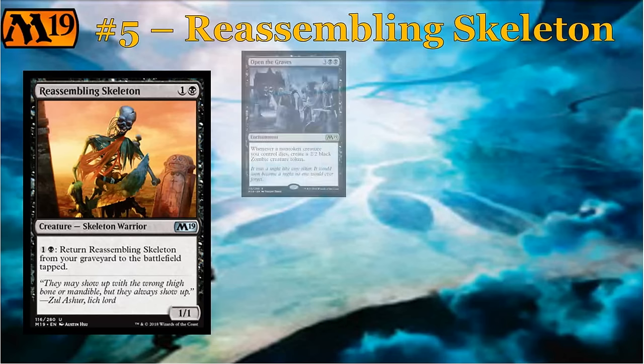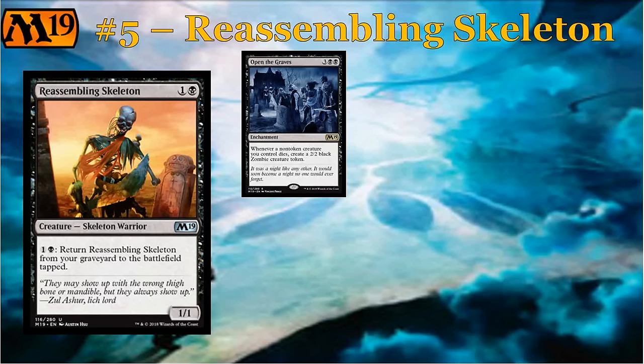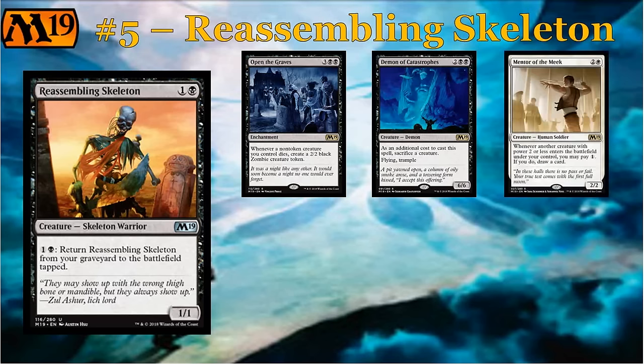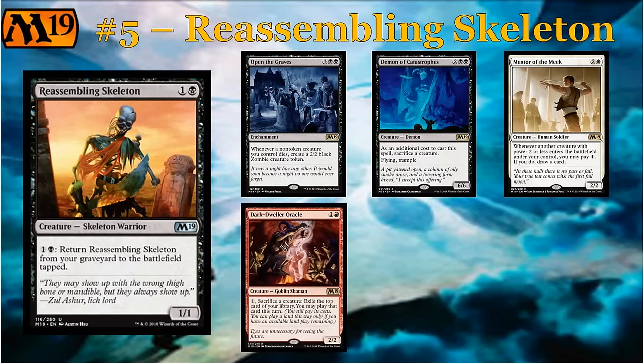Let's look at the rares that interact with Reassembling Skeleton. You have Open the Graves — a five-mana enchantment that makes a 2/2 zombie whenever a creature dies. Every time your skeleton dies, you get a zombie token. You've got Demon of Catastrophes, which requires a sacrifice to cast, and Reassembling Skeleton is the type of creature you're always hoping you have on board for those sorts of effects. You have Mentor of the Meek, which coupled with a sacrifice engine produces a card draw engine — essentially three mana to bring your skeleton back and draw a card off Mentor of the Meek. You can sacrifice the skeleton and repeat that over and over again. You've got Dark-Dweller Oracle, a new card that lets you sacrifice creatures to play the top card of your library — another card advantage engine, although it's red-black instead of black-white.